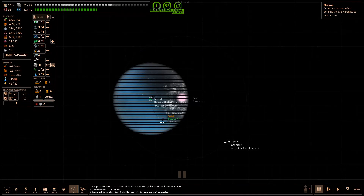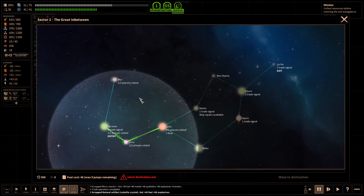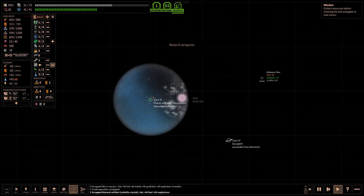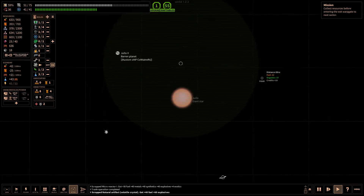Hey, Iceman here. Welcome back to Shortest Trip to Earth. We are progressing through our second sector and are ready to jump to Julio and see what we get into next.